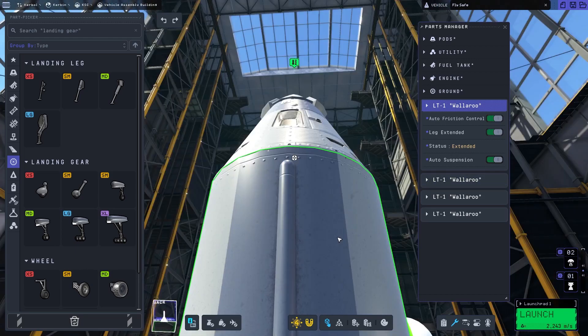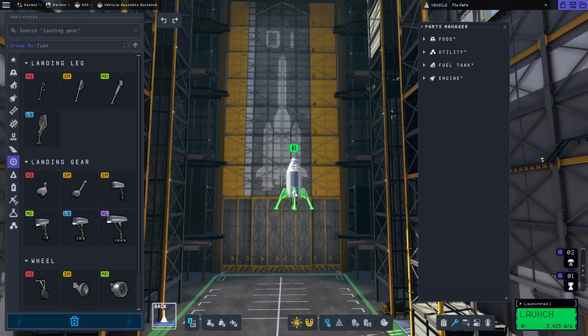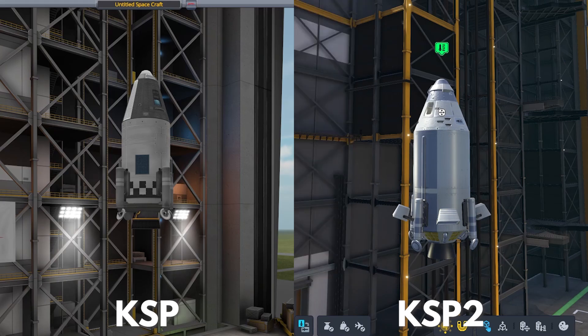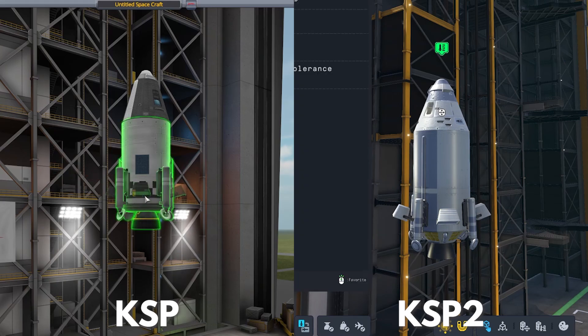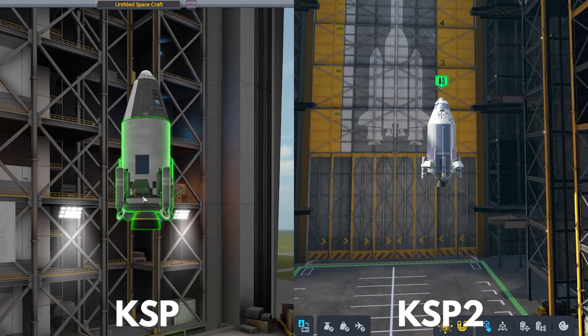Our first in-game comparison is in the VAB. It's not that exciting — KSP2 looks a little better. I prefer the build menu in KSP2. We're not talking about gameplay today, just the visuals, but it was much easier to build the craft in KSP2 — easier to find parts. Though you do have fewer parts than KSP1, so there is a trade-off there.